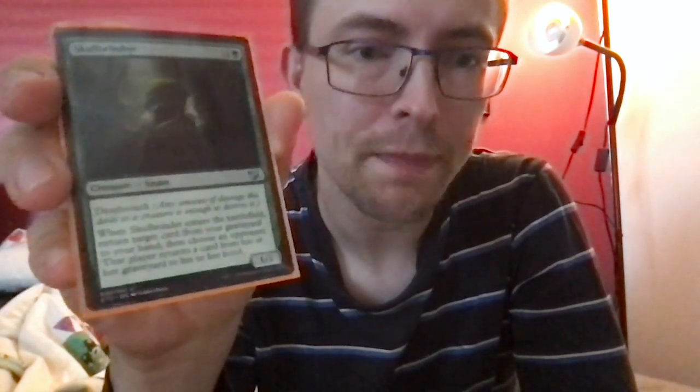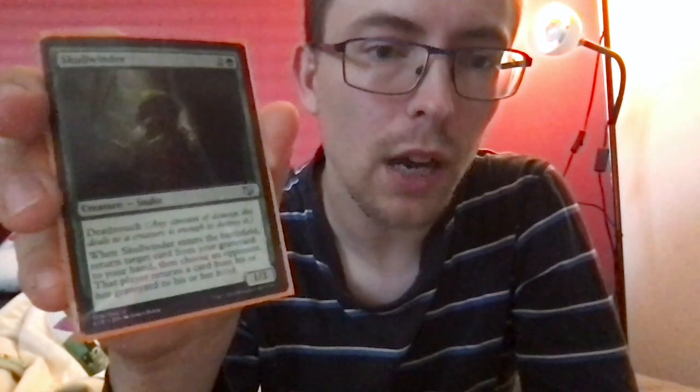Skullwinder — two and a green for a 1/3 snake with deathtouch. When it enters the battlefield, you return a card from your graveyard to your hand, then choose an opponent — that player also returns a card from their graveyard to their hand. It's a political card. I enjoy having a few political cards and it's nice to be able to do something for someone and have them do something for you.